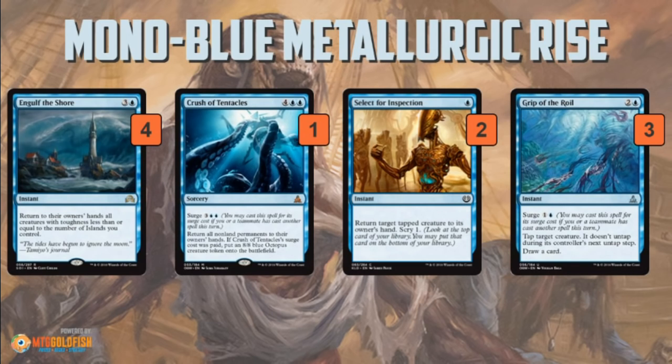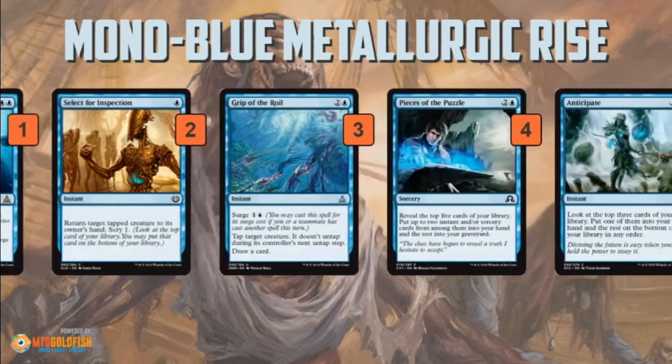Speaking of instant speed, Grip of the Roil taps down a creature and it doesn't untap — also works against vehicles. You can surge it for only 2 mana, so if you cast Select for Inspection, for only 2 more mana you can cast Grip of the Roil and it draws you a card to keep you cycling through your deck.